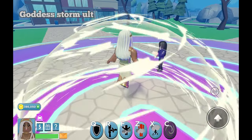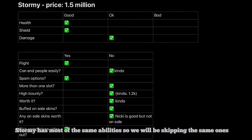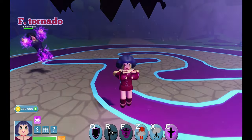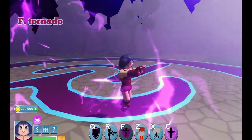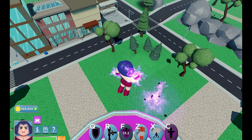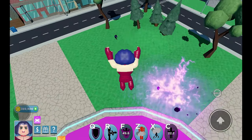Goddess Storm overall. Stormy has most of the same abilities so we'll be skipping those. F is a tornado. Alt is like Thor's but buffed.